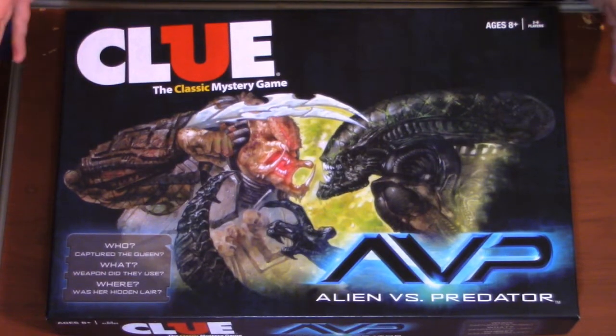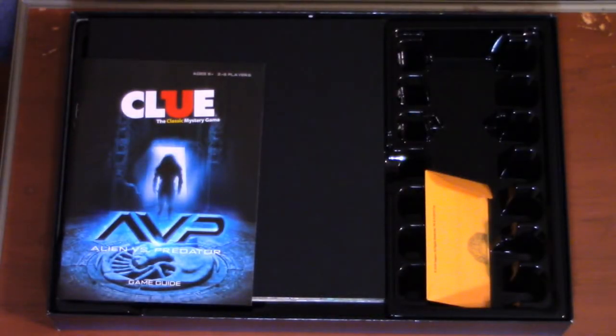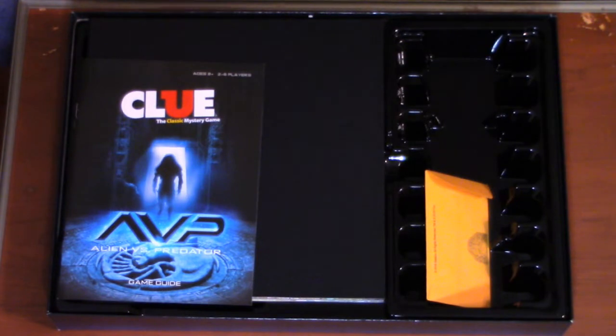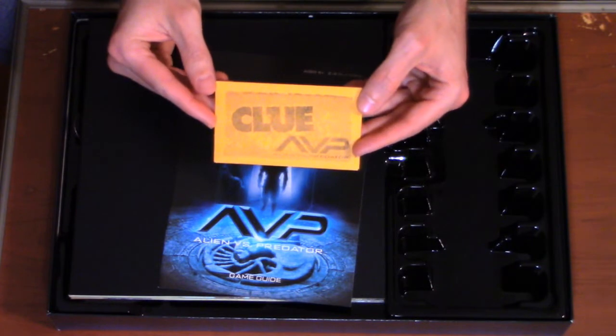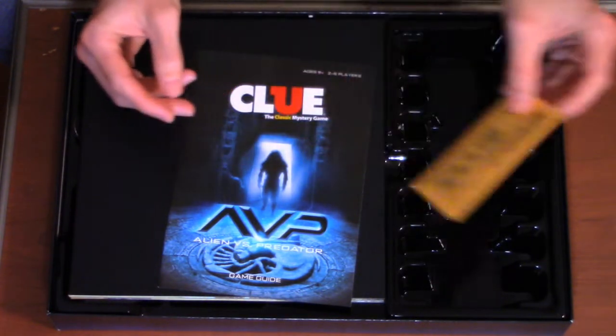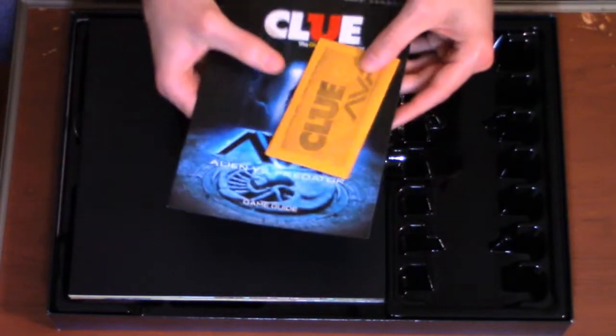In this part of the review I'll show you the contents of the box, the game pieces, the characters, and everything that comes with it. So let's get started. As you can tell, this is the box. We'll lift the lid off and set it to the side. You already have the instruction manual and the very famous Clue envelope.